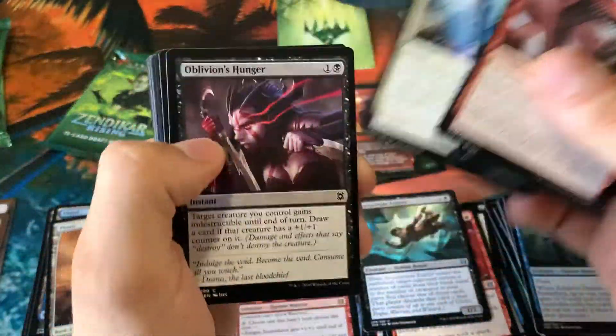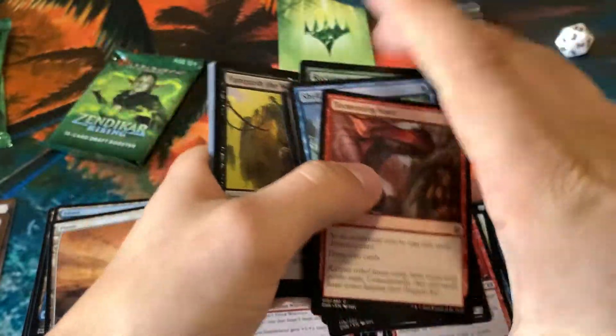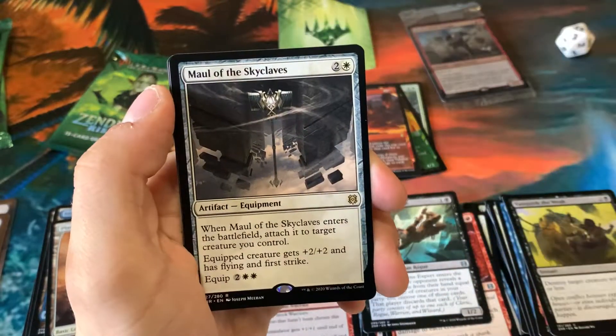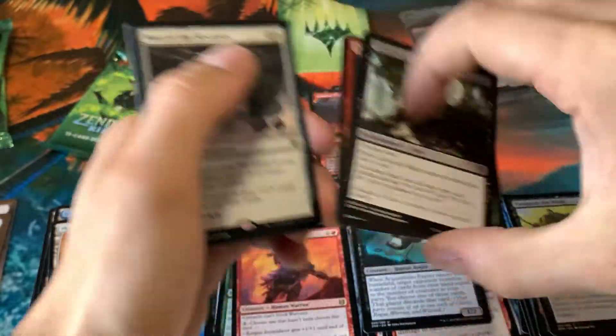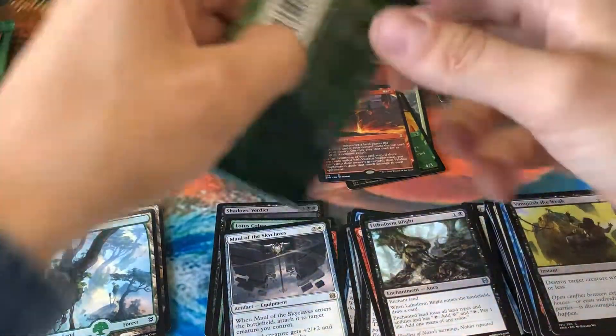I really like these English-style packs better than Japanese-style packs — they're so much easier to open, so much less trash. And I like quickly scrolling through the commons and everything. Mall of the Skyclaves — I don't know how I'm feeling about that one, but who knows what the future holds.